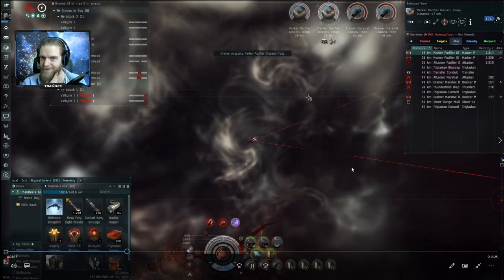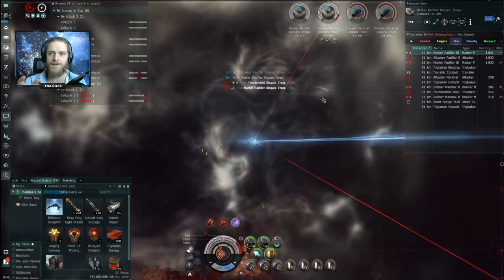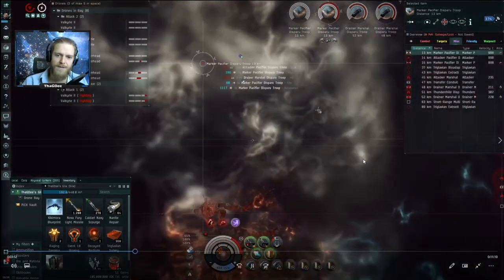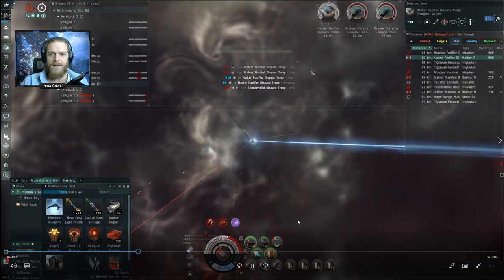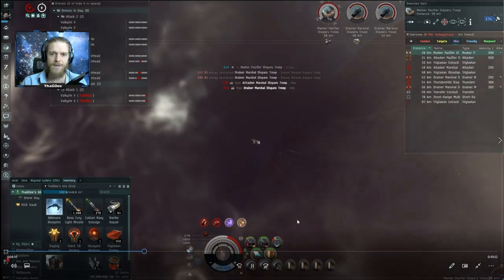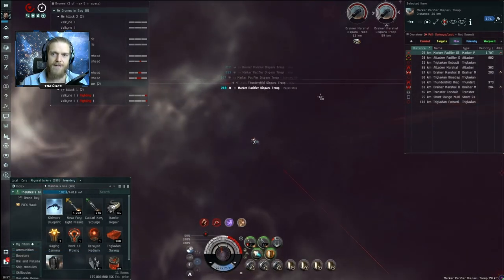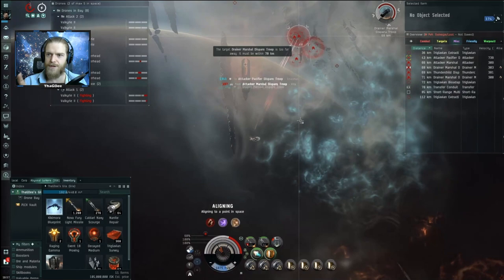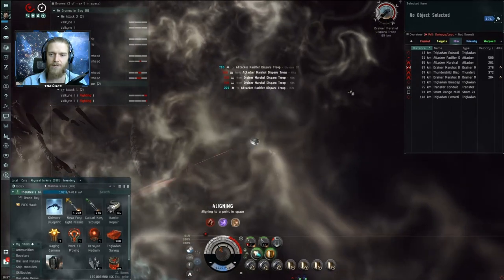I switch my targeting, launch my drones, and put all my missiles on the Marker Pacifiers to kill those off as fast as possible - when you're target-painted you take so much more damage. I kill the first one pretty quickly, then target the second one. At this point I've entered into the tachyon cloud, so we see the incoming DPS reduced quite a bit. Then the second Marker Pacifier is dead.